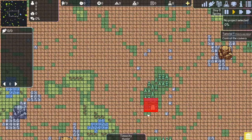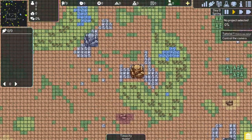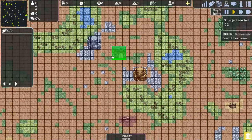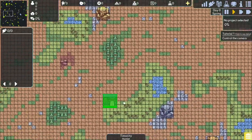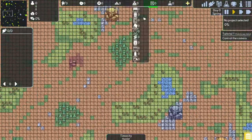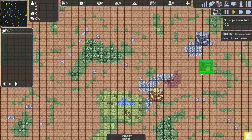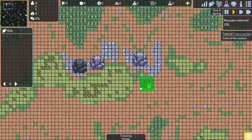First thing you gotta do is place your town hall. You want to make sure the town hall works for storage, so it needs to be near forest, good sources of stone, iron ore, etc., and also fertile land. There's a lot of fertile land here, some forests around, but we need really good sources of iron and things like that.